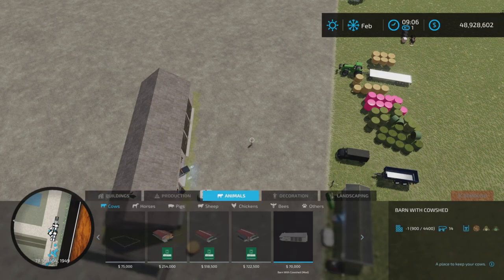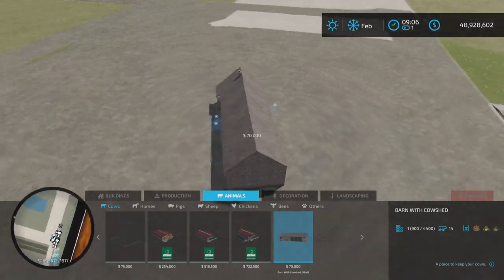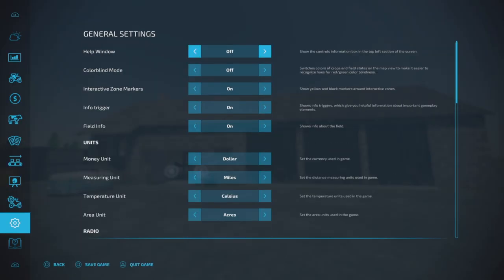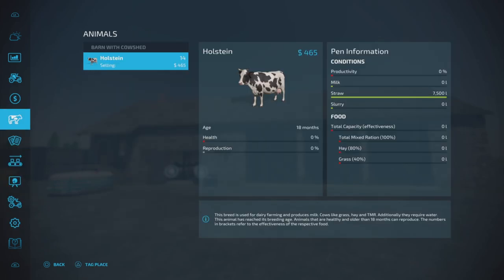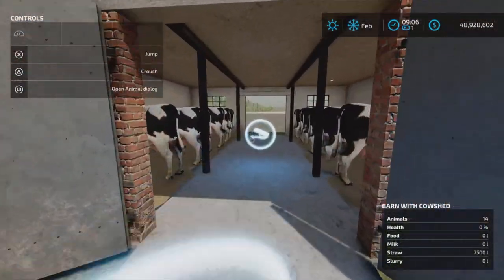Find it under Animals and Cows. It's 70,000 — no alternate colors. Let's get our help window on and then move back up to Cows. Our straw capacity is 7,500 liters.